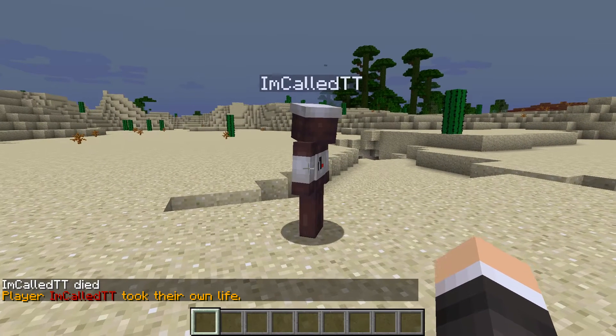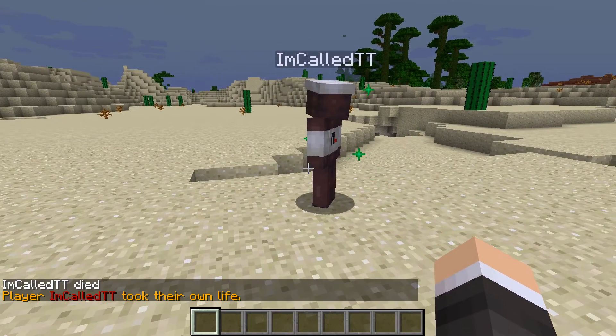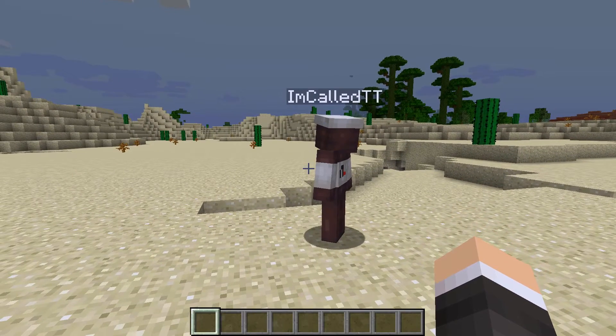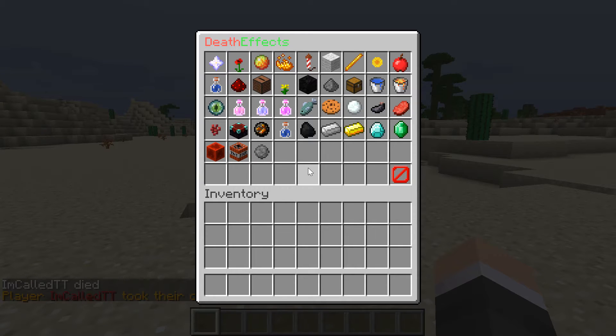How about the happy effect now? Yeah, just a lot of green staying particles, I like it — even though it's not really normal to be happy when you die. Potion effect — I'm actually quite a big fan of this one. It gives you a lot of those potion swirls, but they're all unique, like they're all different from each other.